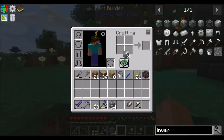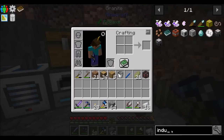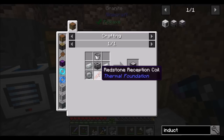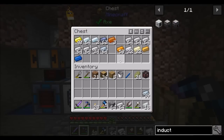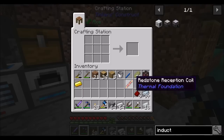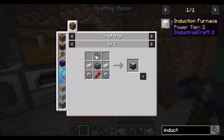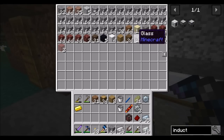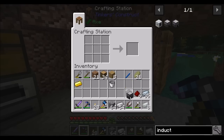We've got invar blocks — nice. We can convert those to invar ingots. Hopefully that's enough to get this next machine I want to make. This is called the induction smelter. It needs a bucket, a machine frame, a redstone reception coil, and some invar gear — so we need 10 invar in total. The machine frame needs some tin. So let's grab some iron, tin, and the invar we have on us. We'll also need some redstone and a little bit of gold. And that should be good.